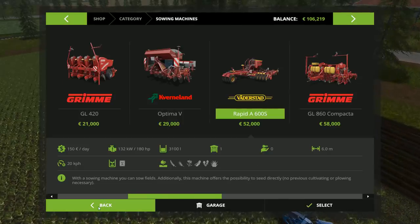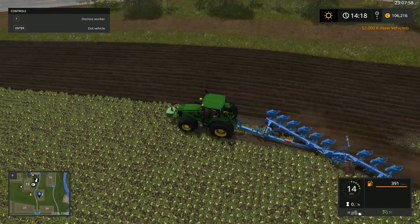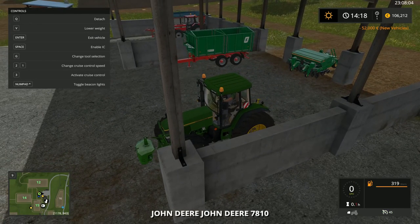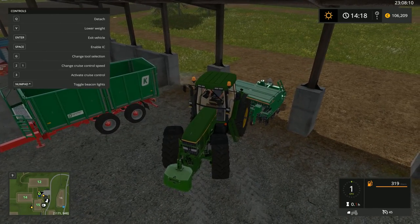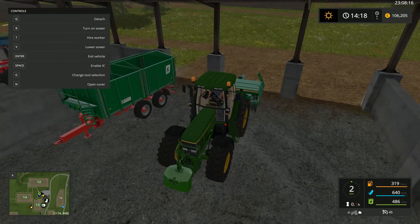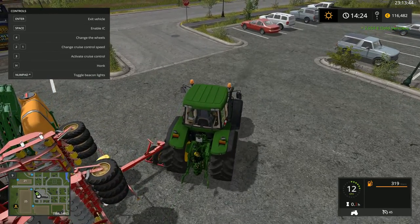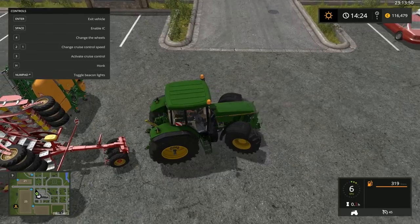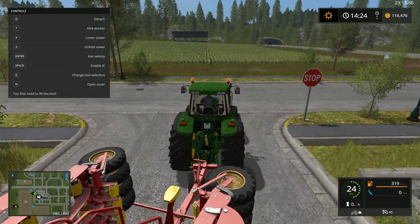Okay, and then we can take our seeding machine and our cultivator to the shop. Now I go to the shop. The old seeding machine and the old cultivator have been sold. So this is the new seeding machine and cultivator. We take this back to the farm.